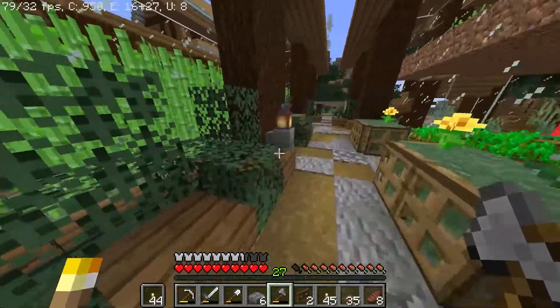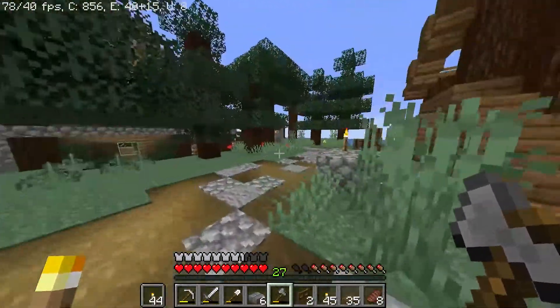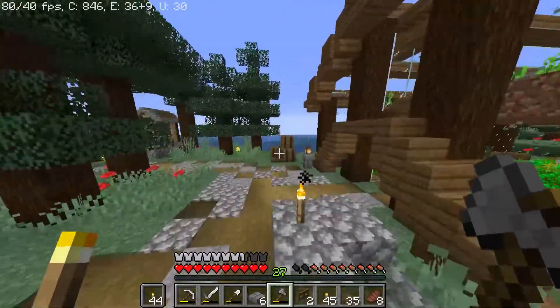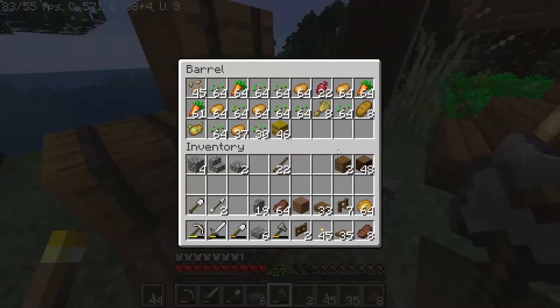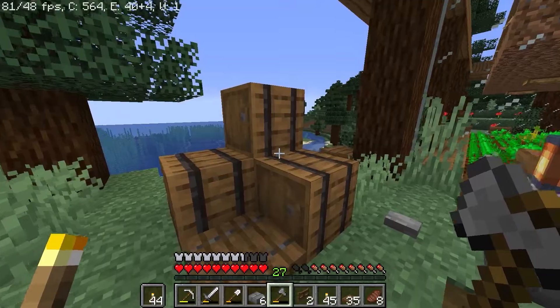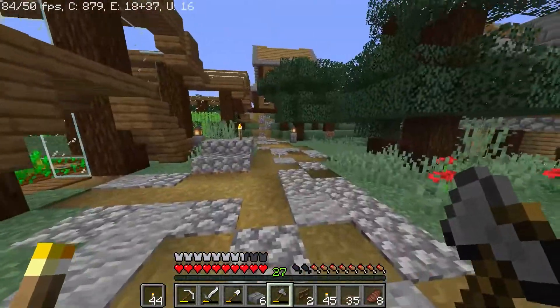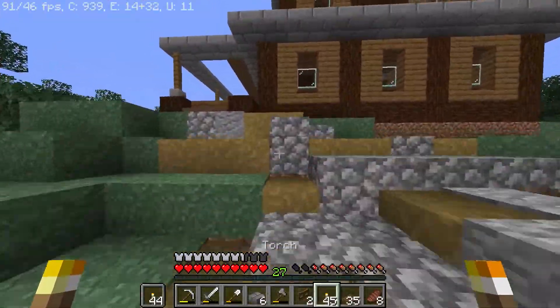I threw down torches on these stone brick walls, just as decoration to light up the area a little bit — I think it looks nice. I also got rid of a rock that was here and put barrels, because the one barrel I had for this farm is pretty much full. So I added three more barrels. Anyway, let's finish off the balcony. I actually need some more blocks — I have spruce wood on me, so we're good.